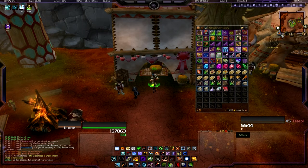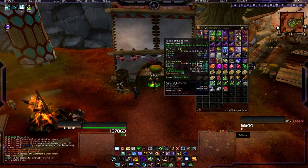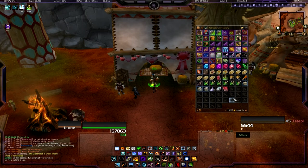What happens is all the head pieces will go together, all of the necks, all of the bracelets — all of the everything will just go together. All of the gems are together, all of the food items are together, and it just makes your bags really, really organized.